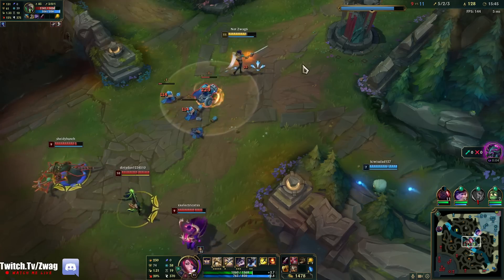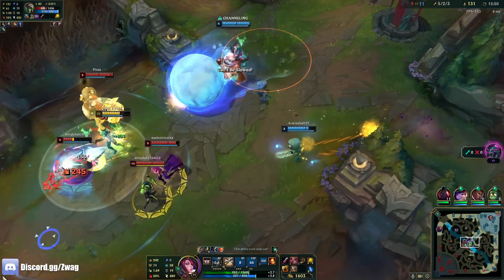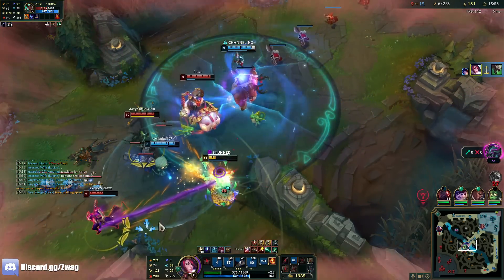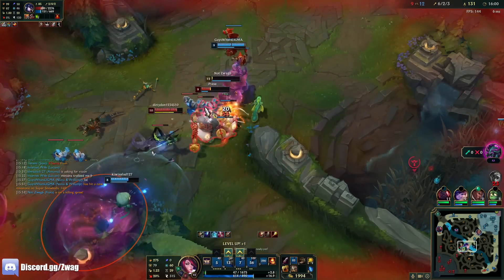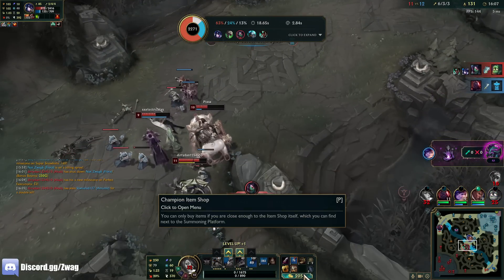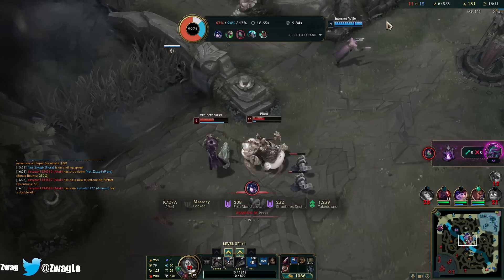I need Twitch. I got him at least. She flashed out of my... almost. I should have ignited before I died — eh, it wouldn't have changed anything. I think I ran out of mana at the end, and I had a bad parry.